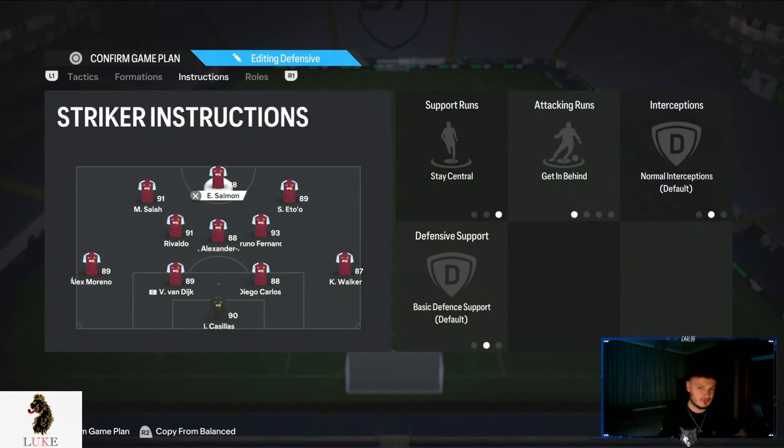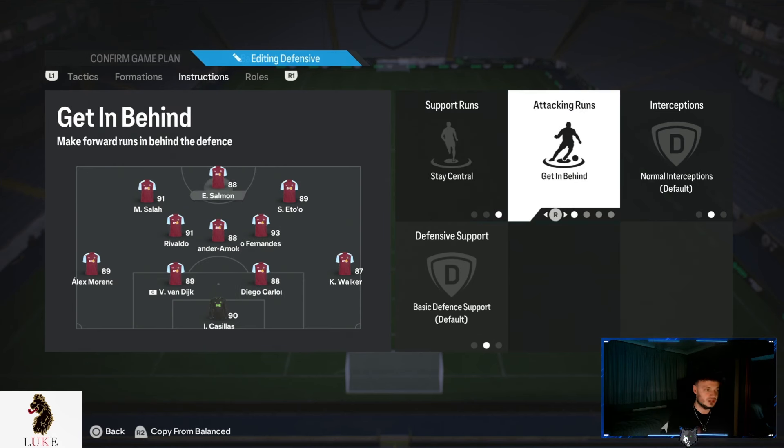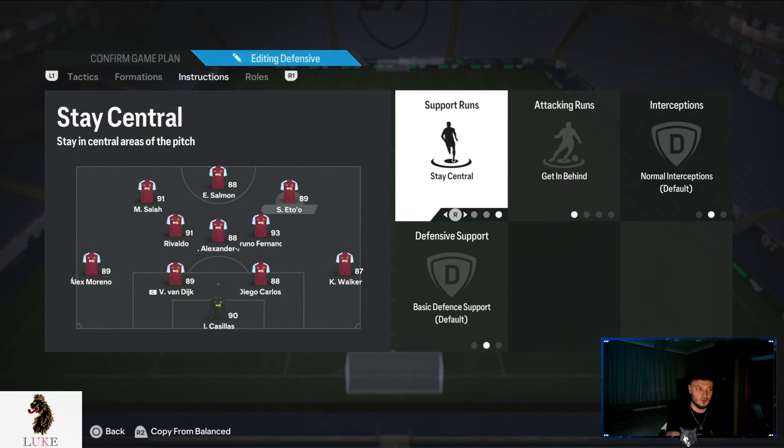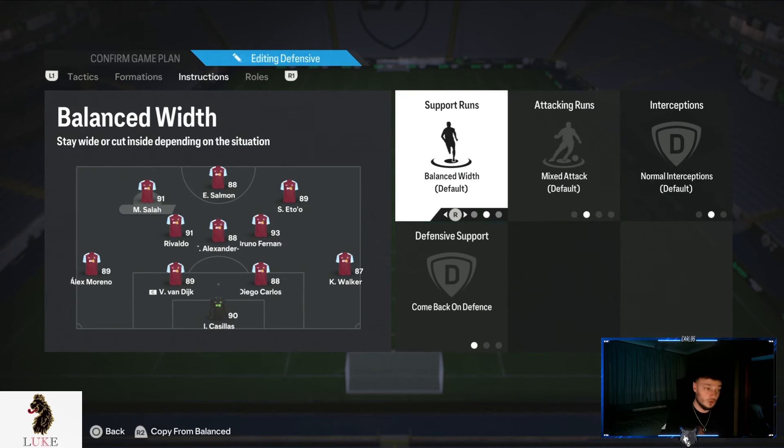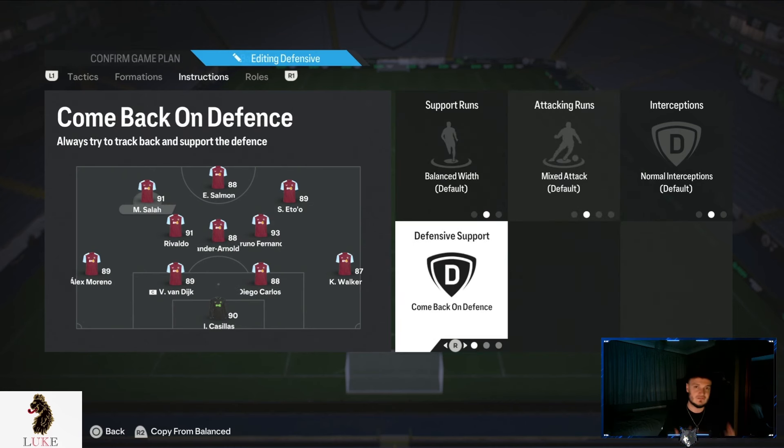Player instructions in the 4-3-2-1 haven't changed much. I'm set in my ways on a few things. Stay central and getting behind on the striker — I want my striker in the central areas making penetrating runs in behind. The right centre forward is also on stay central and getting behind for the same reason. The left centre forward is on come back on defence because we defend in a 4-4-2 in the 4-3-2-1. As we lose the ball, my left centre forward — Mohamed Salah on my RTG — drops into the left midfielder slot of the 4-4-2, making us more defensively solid.